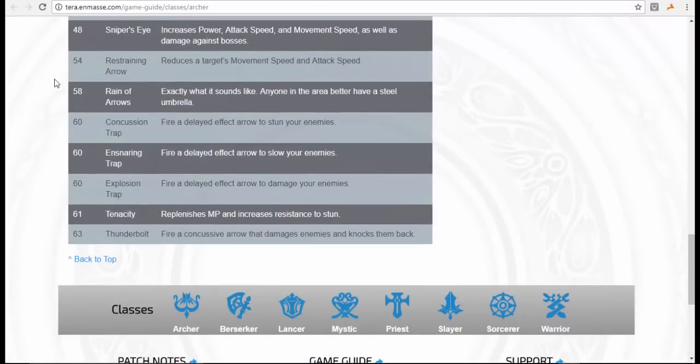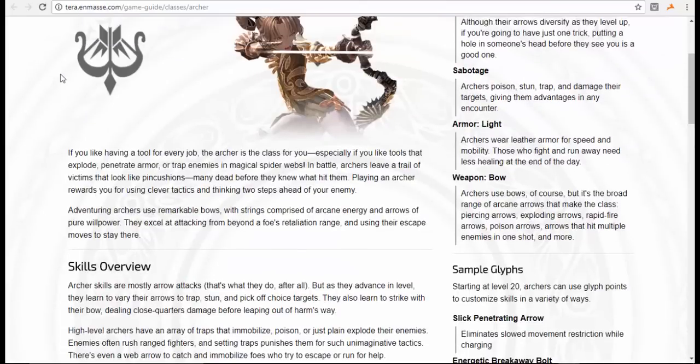You also have Thunderbolt, which I think is one of the best skills in the game — you can fire a lot of arrows at enemies and knock back big monsters. So if you want to learn Archer, it's very cool because you can trap enemies and help out your party by poisoning them, stunning them, and all that good stuff.